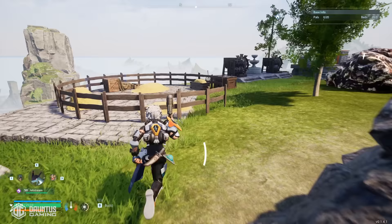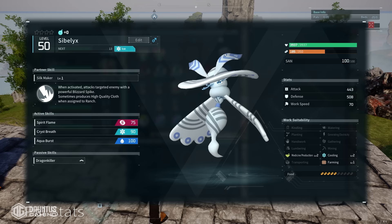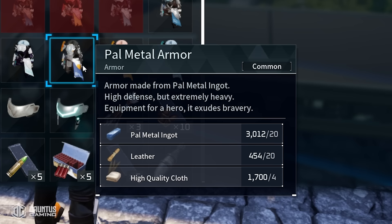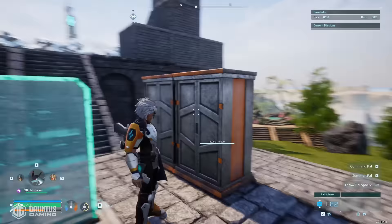I actually set up a ranch. I'm not cooking cakes here, but I do put one pal here to create high-quality cloth, and that pal is Sibilix. Sibilix's partner skill is that it sometimes produces high-quality cloth when assigned to a ranch. High-quality cloth is a necessary ingredient for crafting all of the endgame armor materials, whether it be legendary or just regular pal metal armor, heat-resistant armor, or cold metal armor. I like to stock up a bunch so that if any buddies jump onto my server, I can craft them the best armor starting from level one.